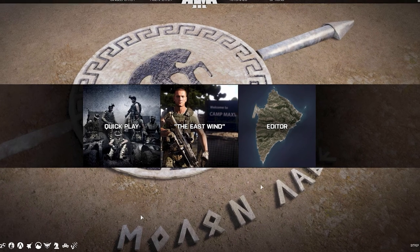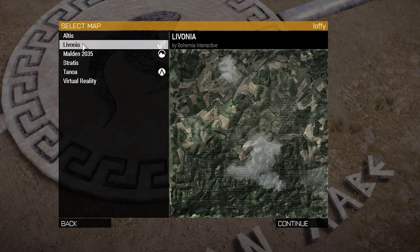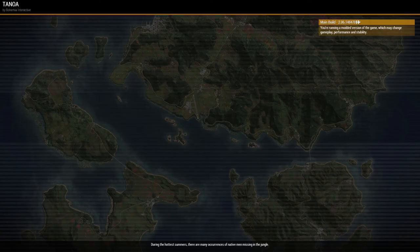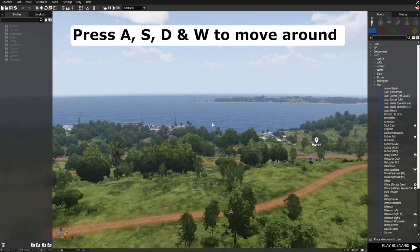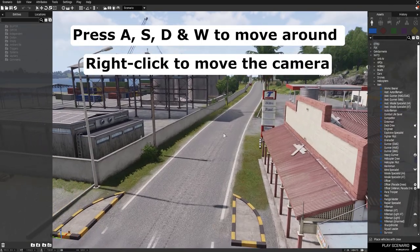Once inside the game, click on the editor and randomly select a map. On your keyboard, use the traditional A, S, D and W keys to fly around. And if you right-click, you can move the camera around.